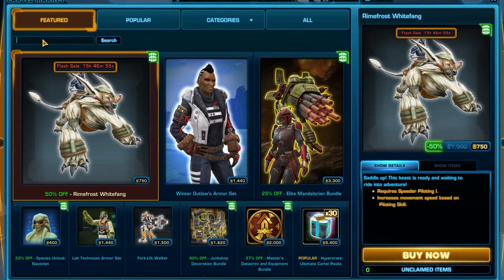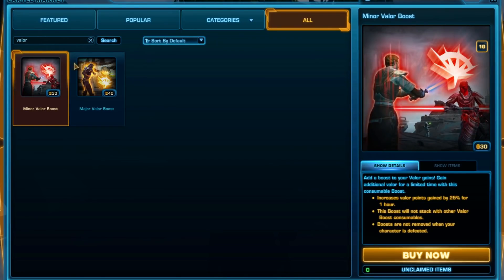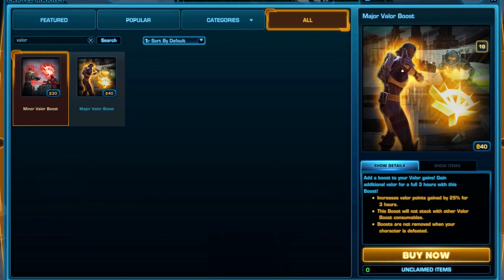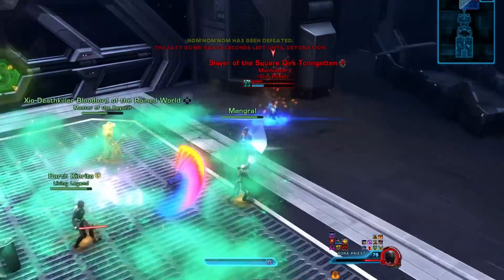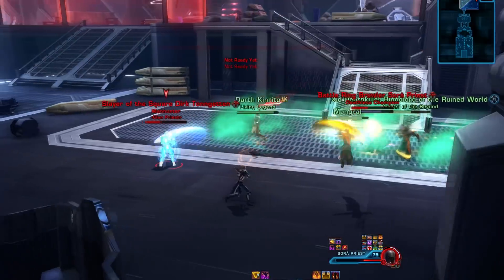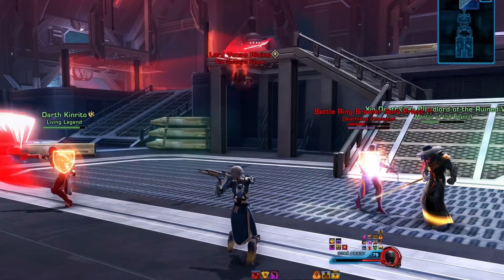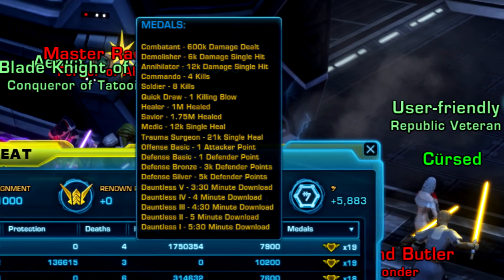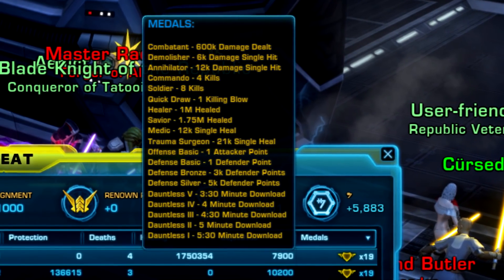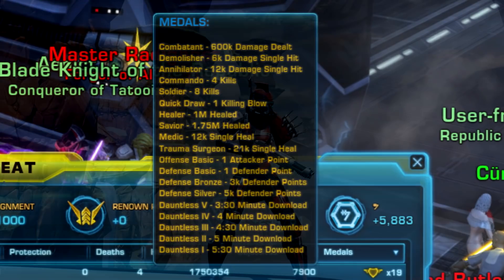If you want to earn extra Valor, you can purchase a minor or major Valor Boost item from the Cartel Market or the GTN with credits from other players, which will boost your Valor gain by 25%. You can also get a chance to earn Valor quickly during some limited-time double XP events and double rewards events that take place randomly throughout the year. If you want to see a list of the different types of medals you can earn in PvP matches, I've got an updated list linked in the description of this video.